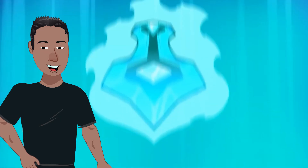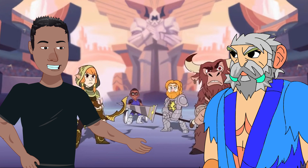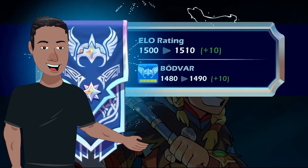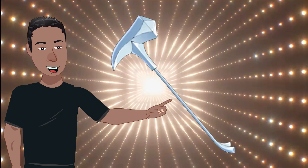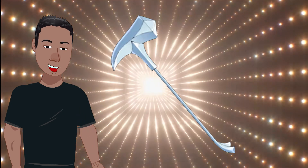Want to get better at Brawlhalla? You've come to the right place. Me and Odin are going to help you go on a journey to master all the weapons so that you can finally reach Valhalla and claim all the glory. This edition will feature the Hammer, arguably one of the most agitating weapons in the game, but still has a high skill ceiling and isn't too hard to master.